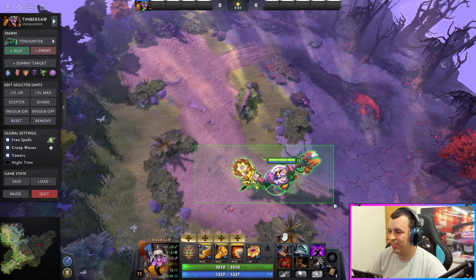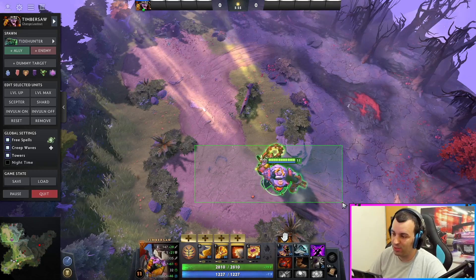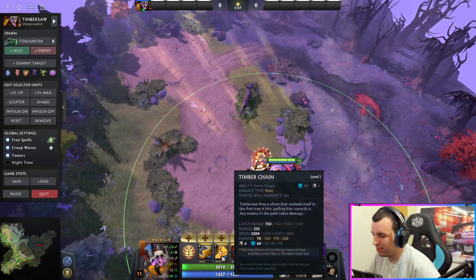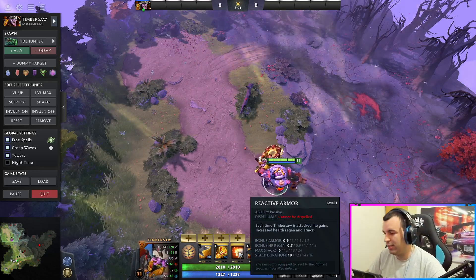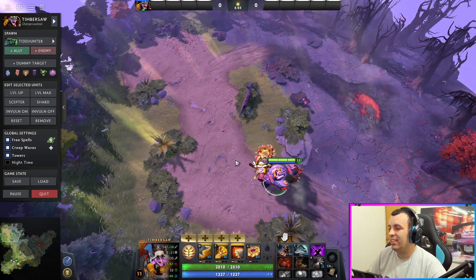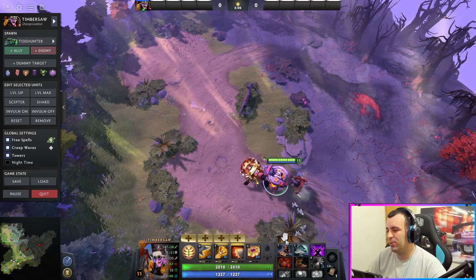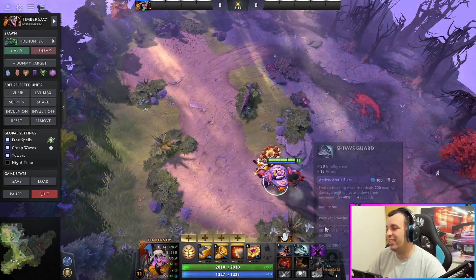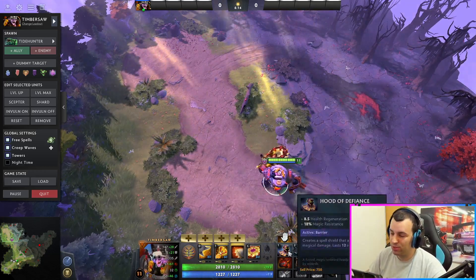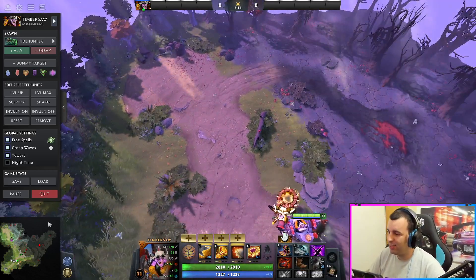Played him a lot in Dota 1 as well - great there too. One of the toughest offlaners to kill. Easy ways to get in and out of the fight. You try to chase him, his armor and HP regeneration procs. He's getting away, spamming you with his spells, and all of those do damage anyway. With the ult, if there's anything like Blade Mail, Shiva, or anything like that, it becomes even worse. Hood of course, upgraded later on. Really, really nasty offlaner.